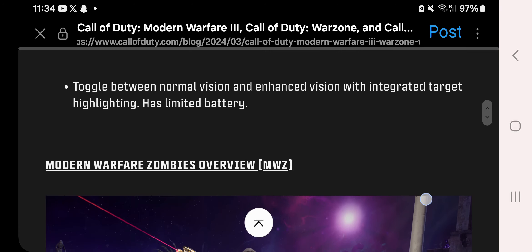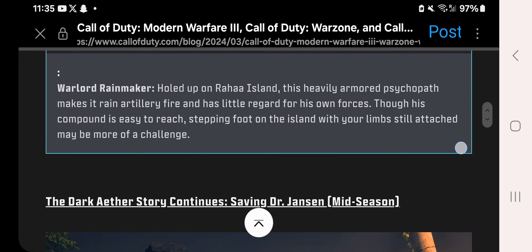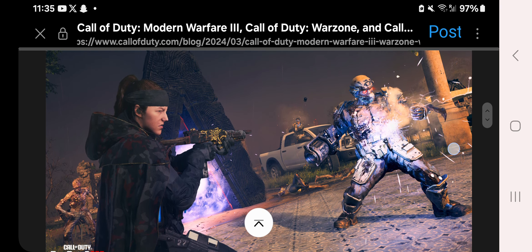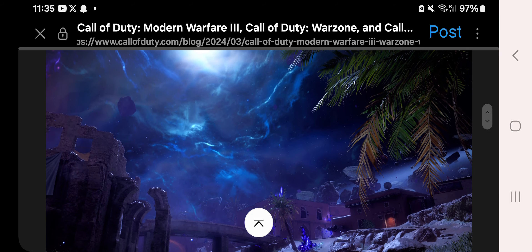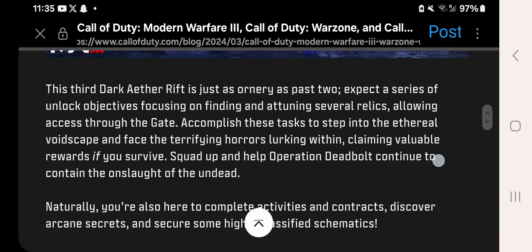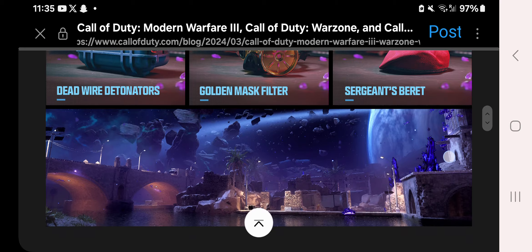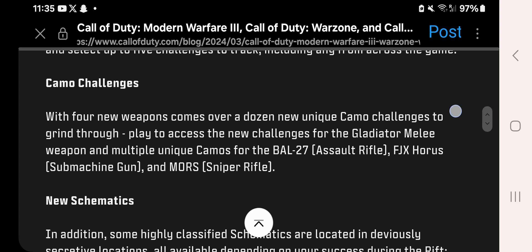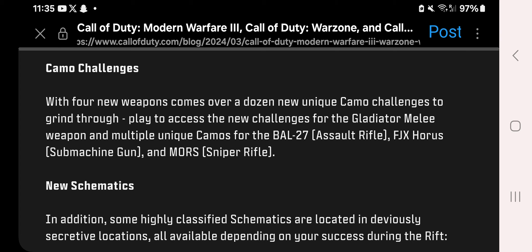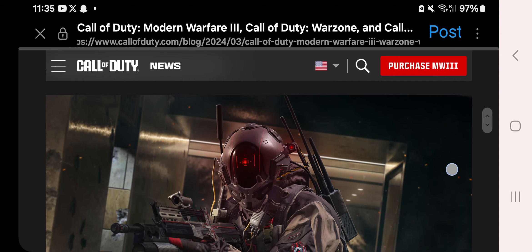I'm going to bypass Modern Warfare Zombies quickly since I don't cover that much here on the channel. Content includes saving Dr. Jansen as part of the mid-season Operation Deadbolt update, a third Dark Ether Rift, new challenges and schematics including Deadwire Detonators, Golden Mask, and Sergeant Beret. Prestige challenges let you unlock five new calling cards at each prestige level. New weapons coming include the BAL-27 AR, FJX Horus SMG, and MORS Sniper Rifle. We're also getting a new Warlord called Rainmaker, primarily based at Raha Island across from Shaheen Manor.